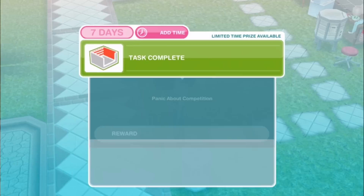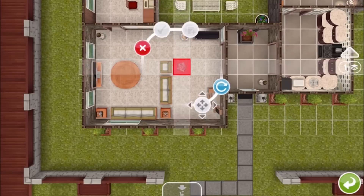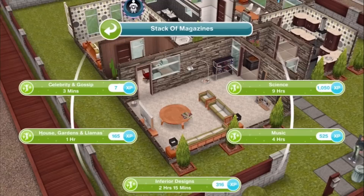This is a little preview of the Chic Boutique live event — lots of good stuff coming there. Next task: Read Inferior Designs magazine. Within the maelstrom of panic, your sim has a moment of clarity — research will help. Have your sim read from a magazine stack. You get magazines from the living room section of the home store — it's the very first item. Just take that and place it on a table. Read Inferior Designs for 2 hours and 15 minutes.